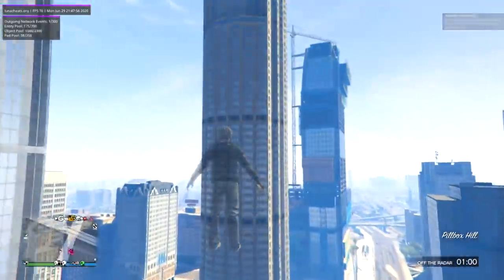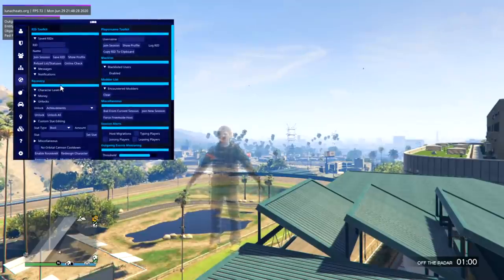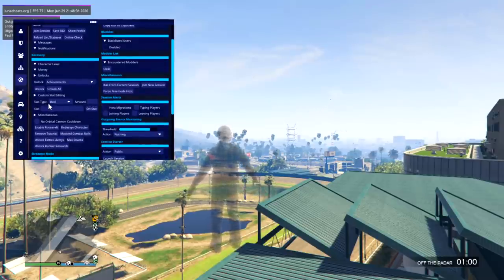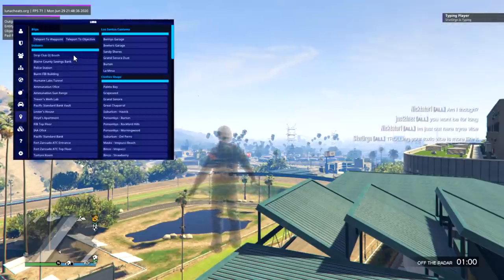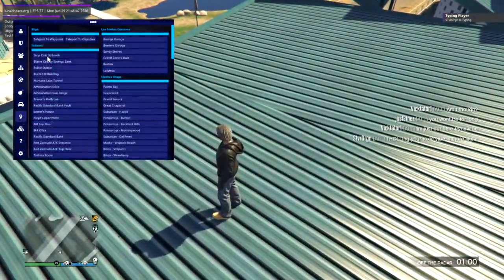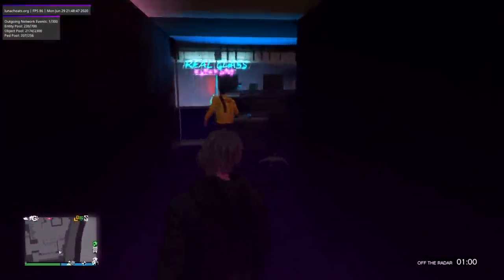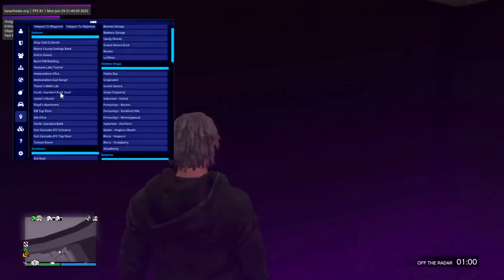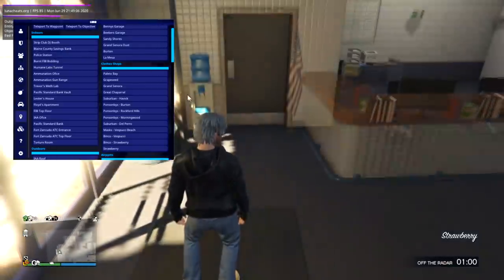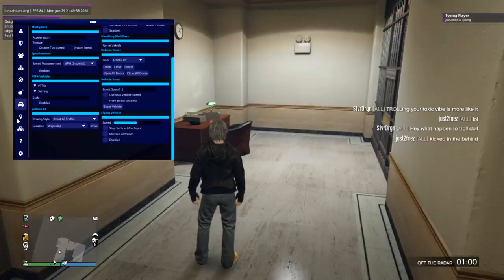Alright, let me check out some of the teleporting options as I partially no-clip through the city. Strip club DJ booth — nice, I always use these for my thumbnails. Let's see... police station — will this work? It usually kicks you out if you're in here. Oh okay, yeah it kicks you out. So far this menu literally has everything and the recovery works — it is a great paid menu.